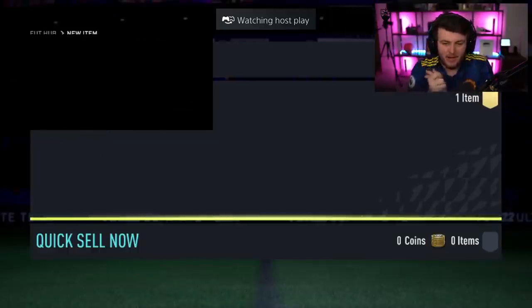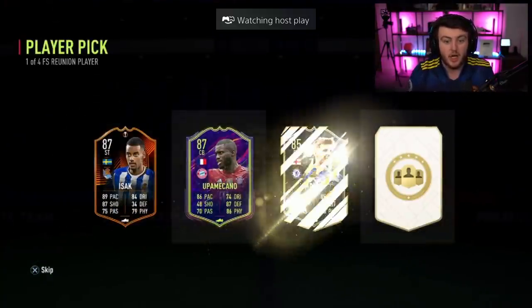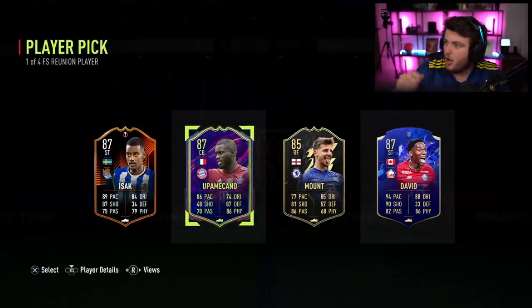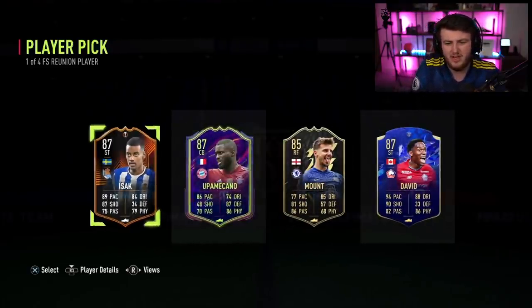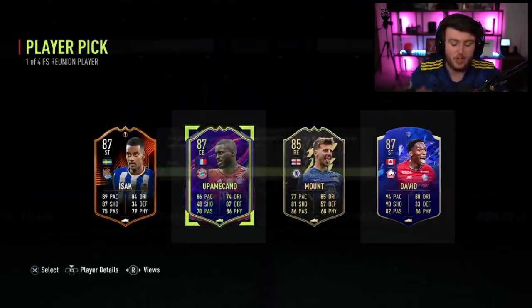Next Future Stars Reunion Player Pick — come on, EA. Let's get Eddie Militao or Vinicius. Wants to watch — Upper Meccano. That's a good one, isn't it? Upper Meccano is worth about 123k. You probably break even, maybe a small loss, but it's a really nice card. I imagine he'd probably get another upgrade at some point — he does get in-forms quite frequently. That's a pretty decent pull.